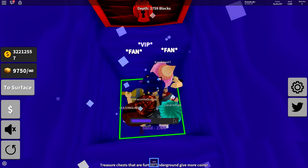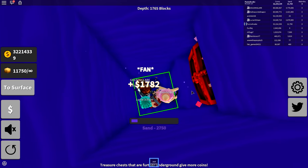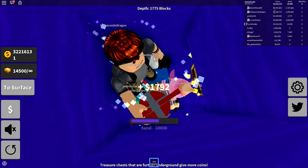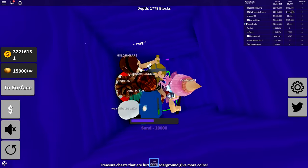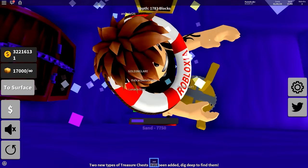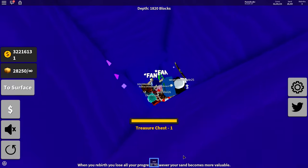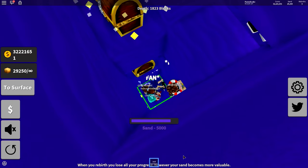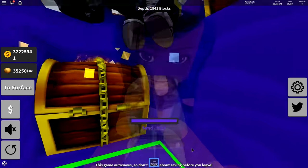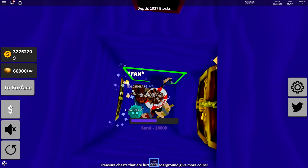Are you guys - wait, do all of you have drills except Rainbow? She has her spoon. I'm so jealous of how much coins Gold has. Look at all of your coins, and then look at mine - sad - and then Rainbow's right here. I'm almost at the metal detector. Once you get the metal detector it's going to be amazing. We are almost at 2,000 blocks deep and I hope this ends this terror. I'm starting to feel that this game never ends. We are in this hole forever - 1,935 going down.